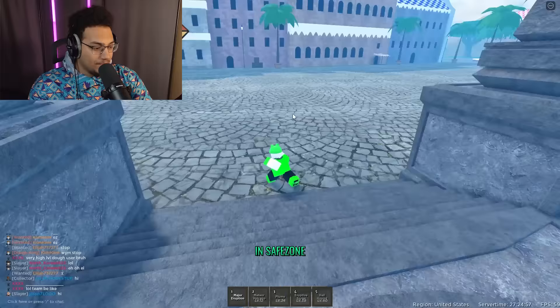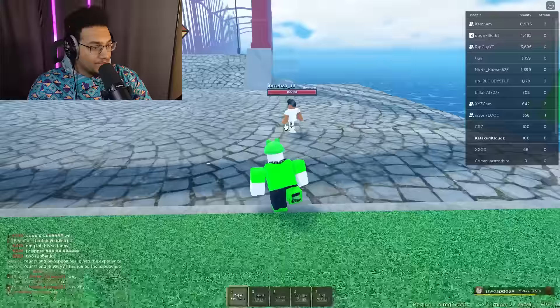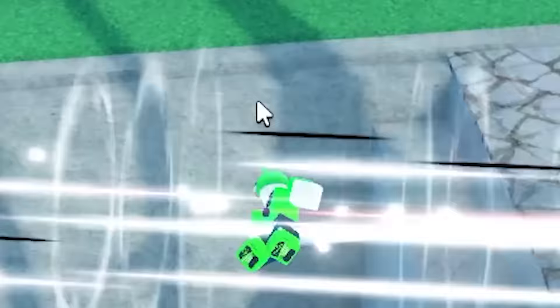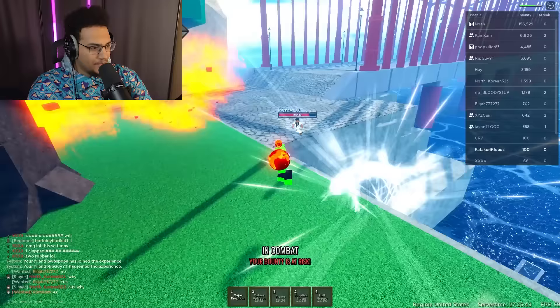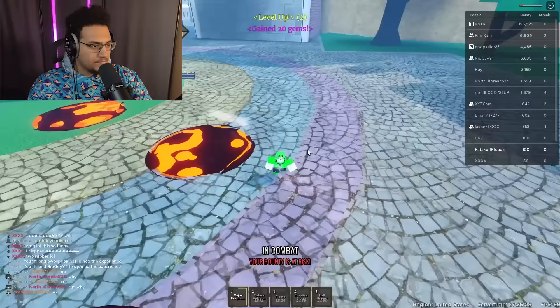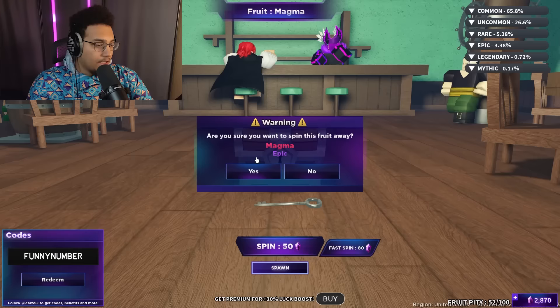Major Eruption is the only move we have. I see someone right over there — Lorenzo JJ, I'm sorry to say. This guy thinks he's Rock Lee doing some Taiju. That did a lot of damage. Major Eruption — that's clean. He's packing me up with just his fists though. Magma is not as good as I thought it would be. Goodbye magma, I did not like you very much.